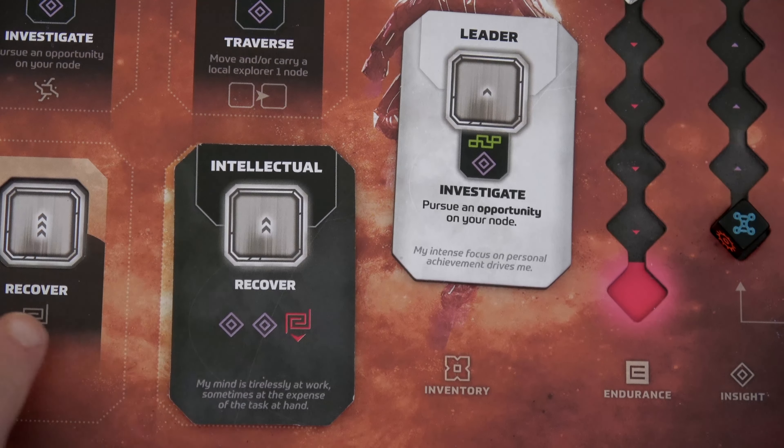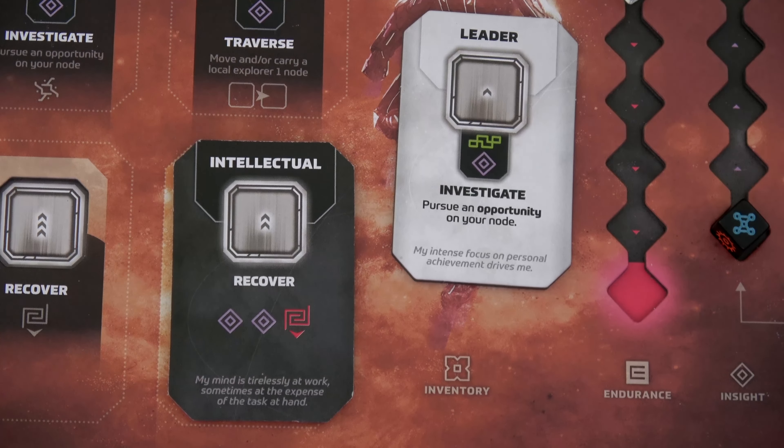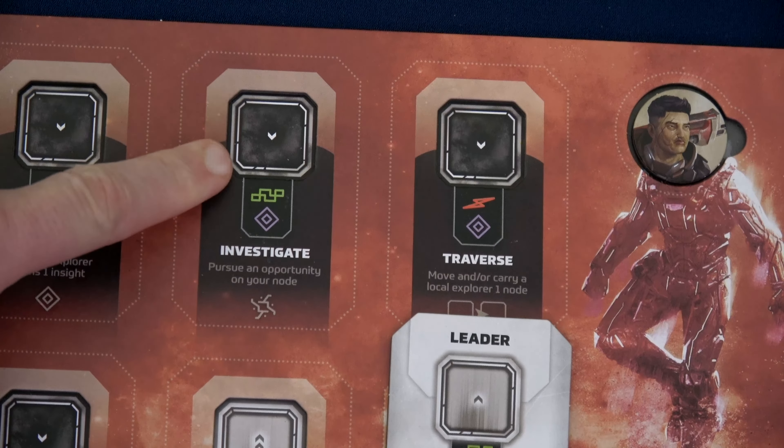When you go to low trust, the personality tiles get flipped over and the other side is available. One option is a recover action — it'll cover the recover spot. When you go there, you can pip up whatever die you used there by two, but then you increase your insight by two, and you push trust down by one — which isn't great. The leader tile instead lets you investigate at a specific location — an upgrade from regular investigate. Regular investigate pips your die down, but with leader, it pips it up. Using the green wonder die also gains you one insight and lets you pursue an opportunity. That's definitely the better option — leader is better.